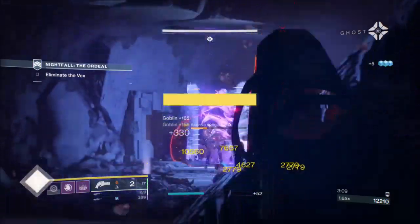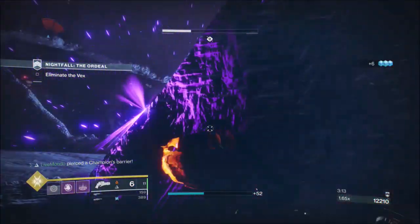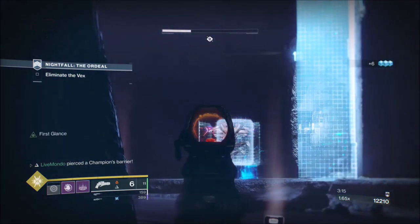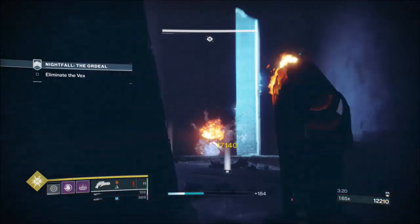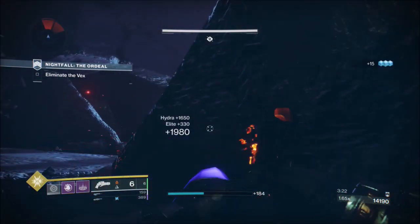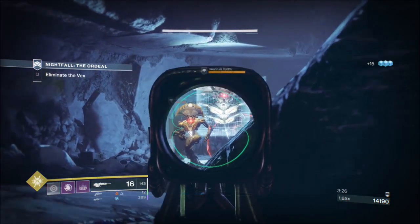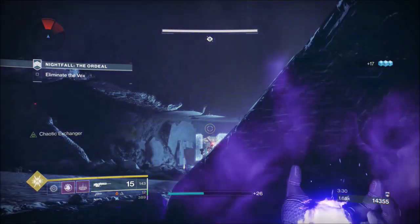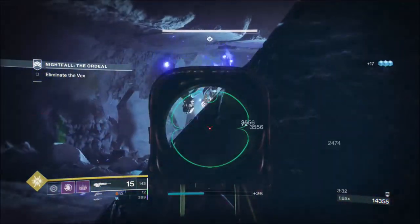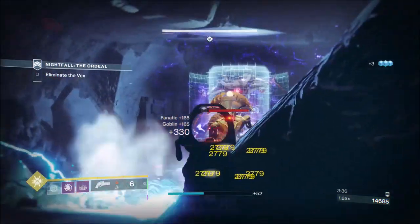That should have killed that champion but it didn't. The Hydra started hitting me - don't trade blows with the Hydra firing. Switch tactic and go after the second Hydra. Wait for your grenade to come back and stick your grenade right in that corner, right on top of the Hydra. Any ads that get too close to it or are around it will die as well.